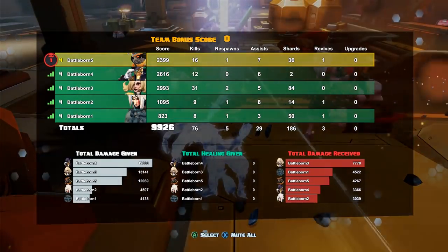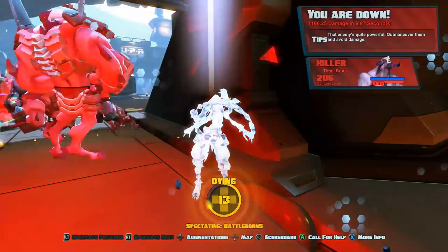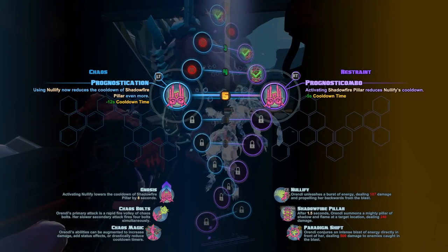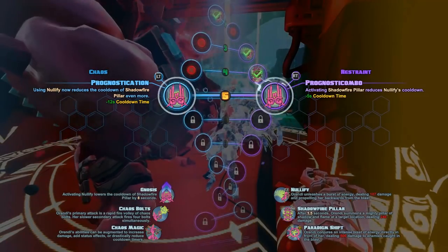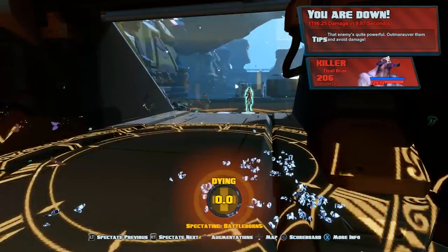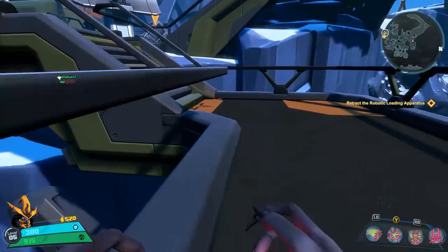I'm getting kind of greedy there as I scale the scoreboard, which is causing me to die a few times — I do apologize for it. But I level up as I die, which is interesting. So we're getting to pick our level 5 perk, plus we'll get Paradigm Shift, which is basically a giant energy blast — think of it like a Dragon Ball Z-style attack. They're very specific with the attacks, which leads me to believe that they are balancing this game to hell and back.